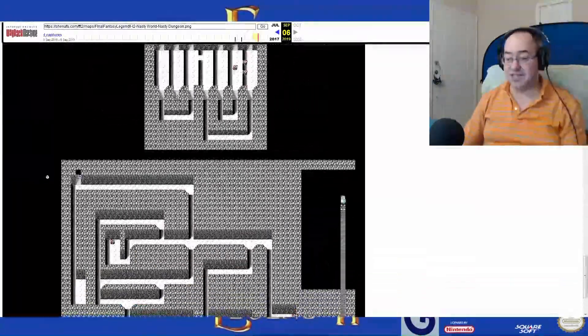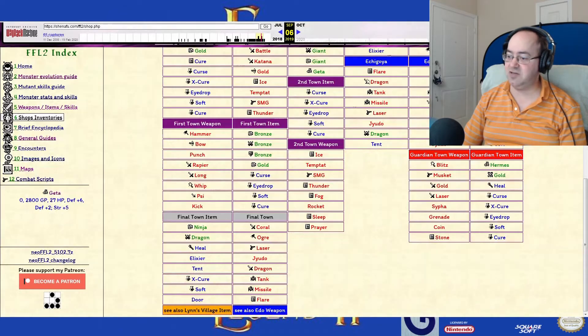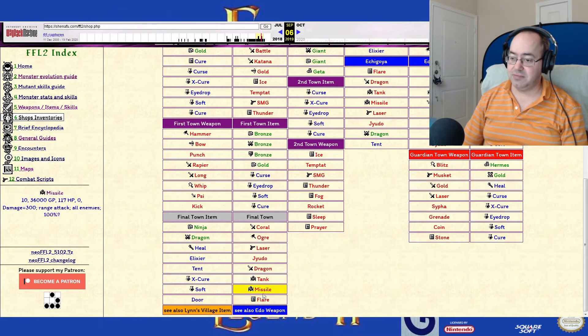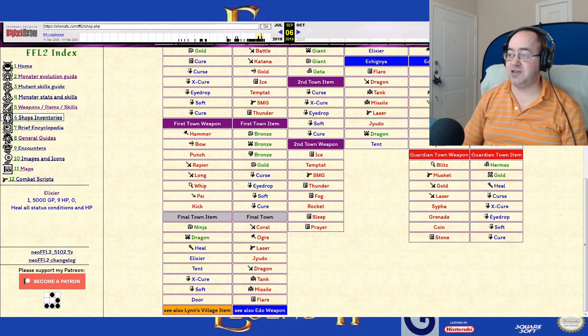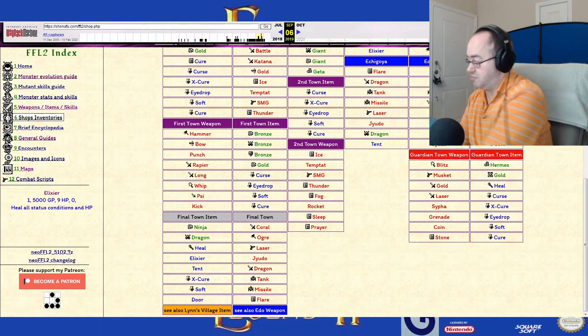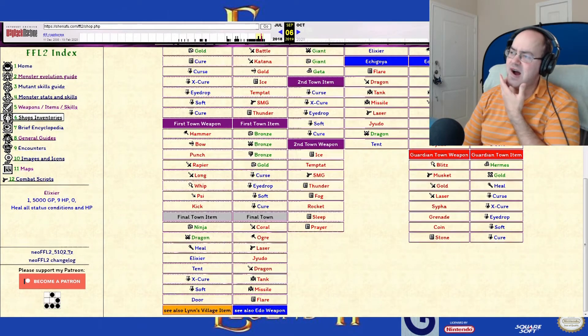On the other hand, we could just leave this entire floor alone. We can't purchase Flare Books yet — I believe they're in the final town. That's okay, we can potentially wait. Although I would like a Flare Book, to be fair.